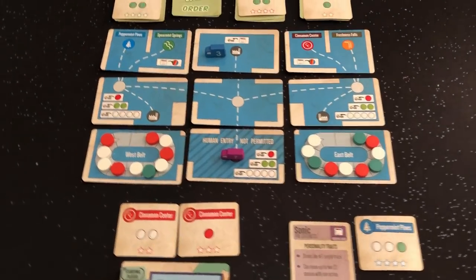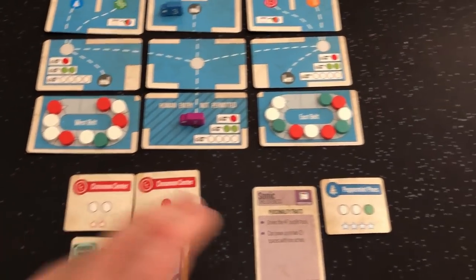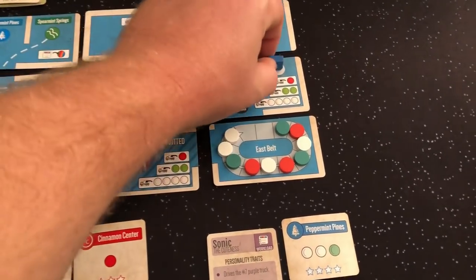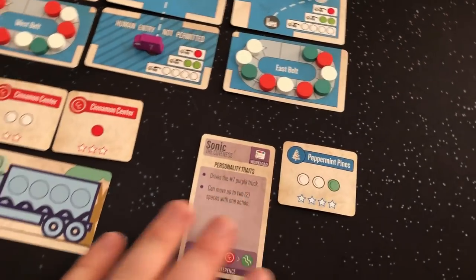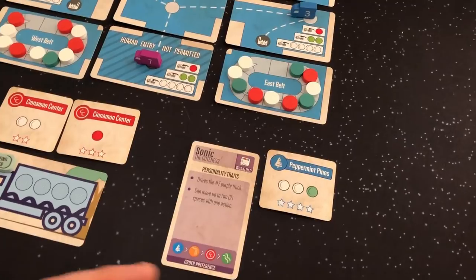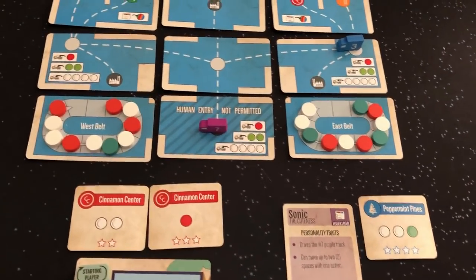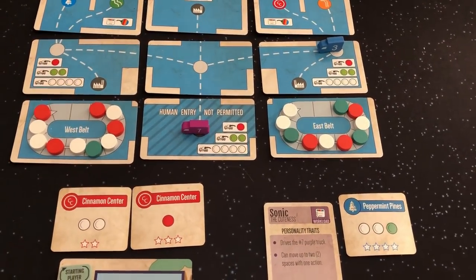Next turn we'll see her loading. I chose my two whites and was hoping to get over here, so I'm going to move two spots. Now she's going to fill. As you can see, the AI has no truck, so she loads directly under her orders. She abides by the same load rules as I do — she can only load one type of mint and can only have four, two, or one.